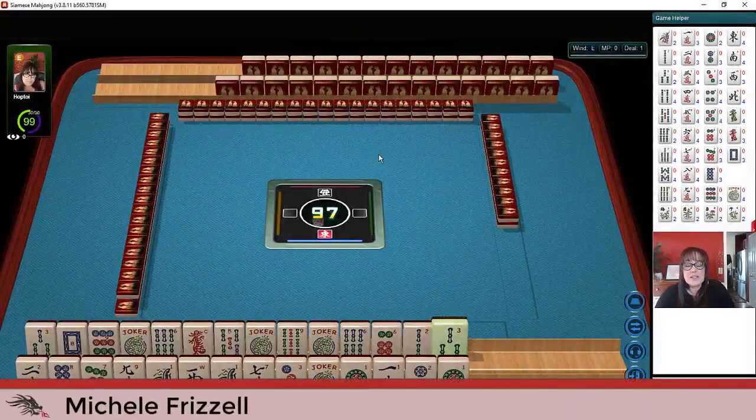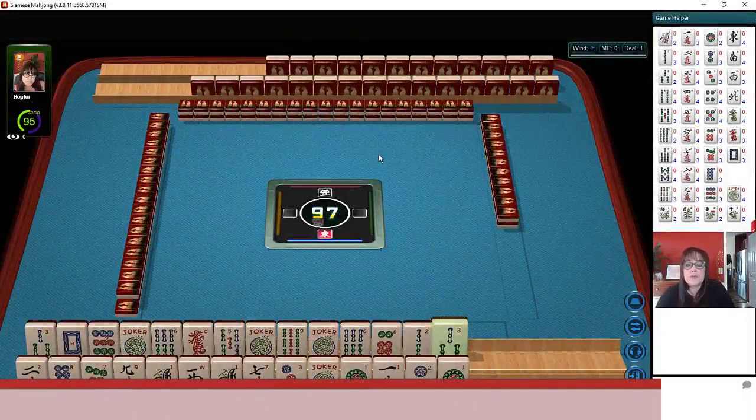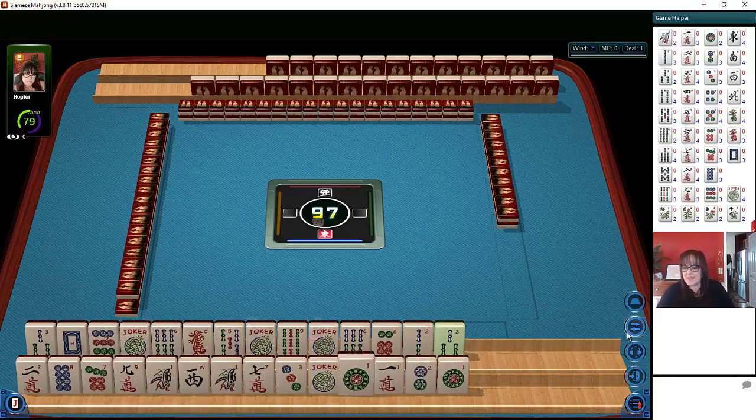In this strategy theory session at SiameseMahjong.com, we're going to be playing two hands at one time with one opponent. If you haven't tried playing at Mahjong Time yet, you use the same credentials on both platforms. Send me an email, which you can find in the video description below, and I can send you information on their VIP trial. Let's see what we can do with these tiles.